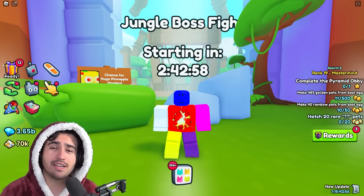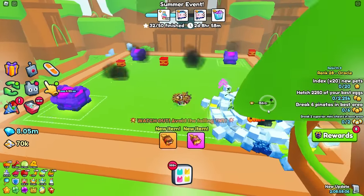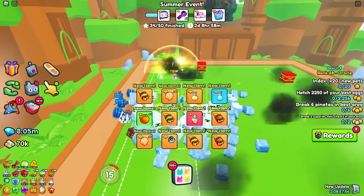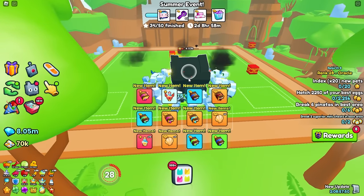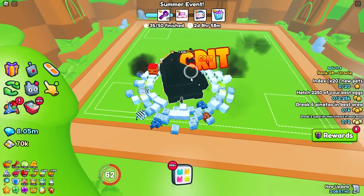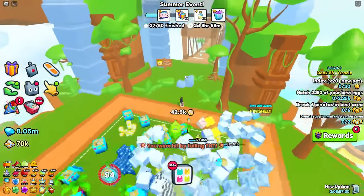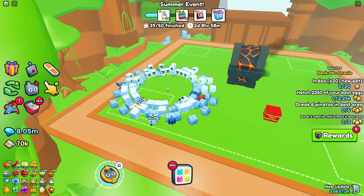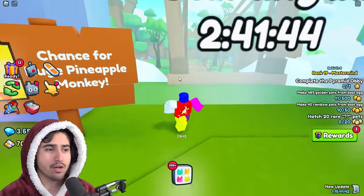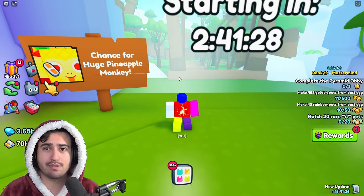The good thing about the boss fight method is it also gives you a ton of seashells, which allows you to create summer gifts — another great reason to fight this boss. On top of that, you have the chance at getting the huge pineapple monkey right from the drops. When fighting this boss, you get drops from the breakables in that area, destroying mini chests that spawn around it, and when you actually kill the boss itself. So you can get the huge pineapple monkey from each of these sources in the boss fight.